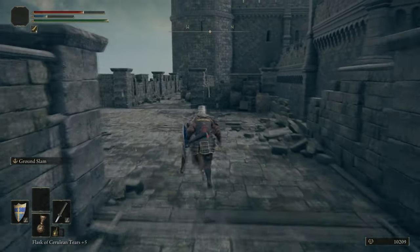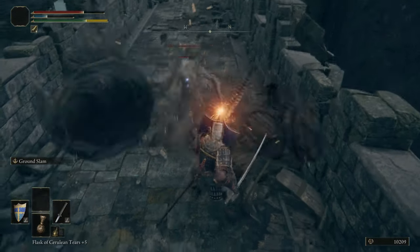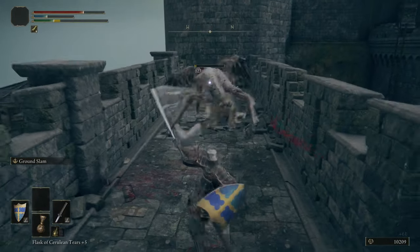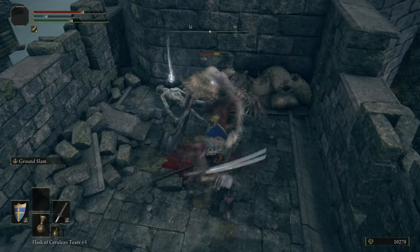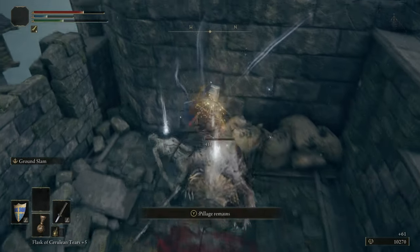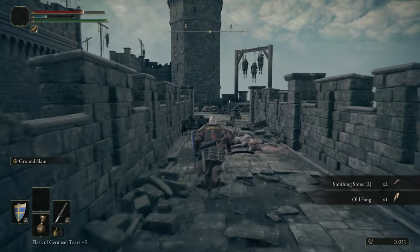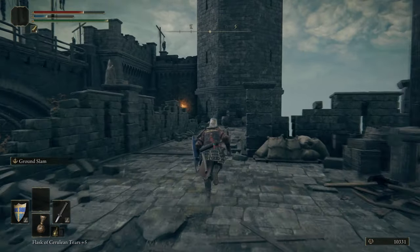I think there's a Stonesword Key at the end here — what's your bet? Smithing Stone. Oh. The Stonesword Key comes later — it's on an awning after the point of no return in the stone dream. You're correct, aren't you? Right, it's a Smithing Stone 2, so come pick that one up. Is that going to be a game we play throughout the entire guide? Yep.